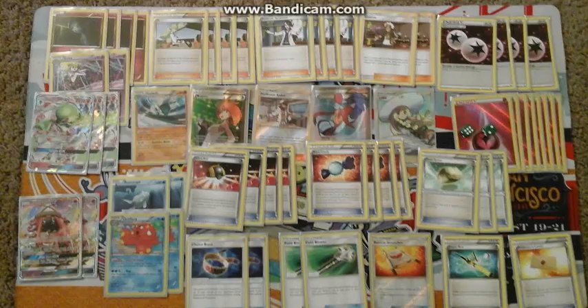Round 3 was against Tapu Koko GX. He said he pretty much never got more than one basic, and when he did his deck was really good, but he had bad trouble getting basics out. He started with two basics so I was a bit worried since I started with a Ralts. But once I killed his first Tapu Koko, he couldn't set up another attacker, so I just slowly picked him off until he lost.